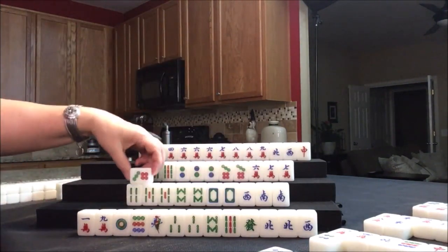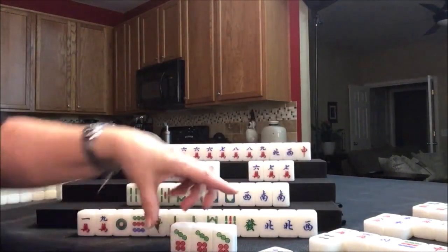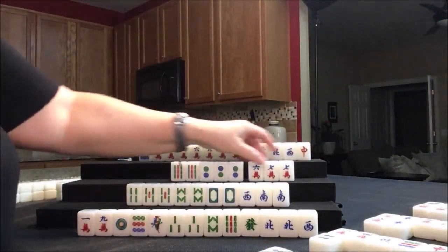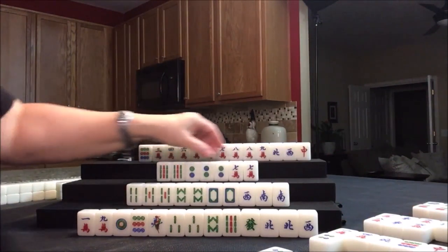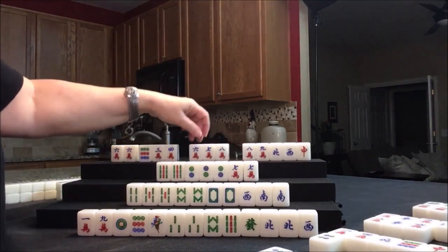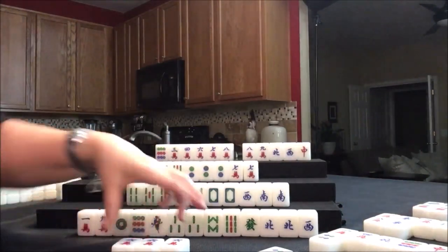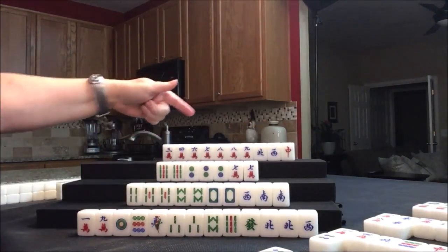We're going to draw for south — seven dot, that's a discard. And we're going to pong. Pong for west. Now we're going to discard six crack. They're ready to win on a nine bam or a seven crack — one or the other. Six crack was discarded — we're going to pong it. If we pong it, that leaves this to be used for a potential chow. Let's just pong. And we'll discard this nine dot. Now they are cleared to one suit with honors — half flush.